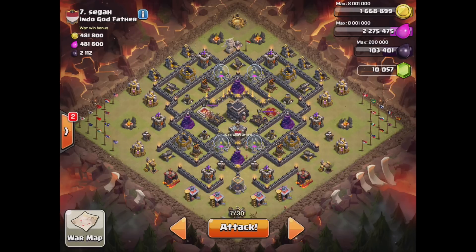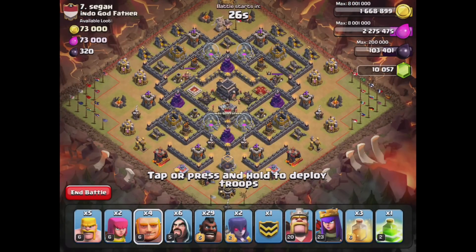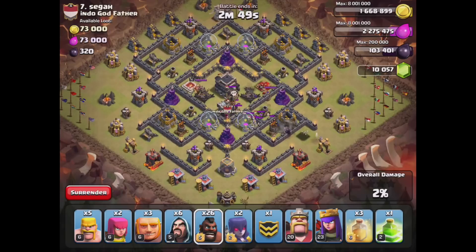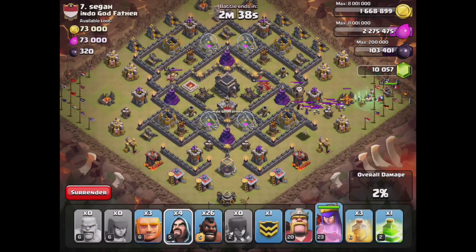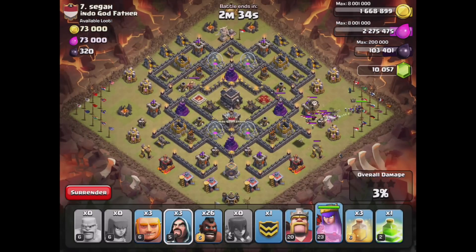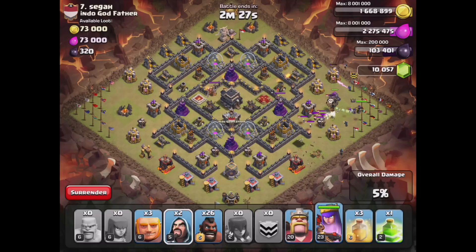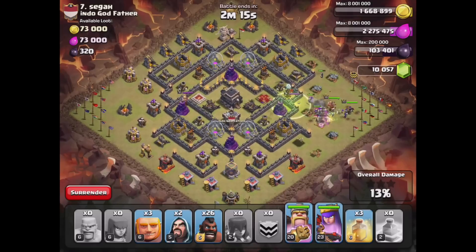Alright, giant going in — okay, three hogs going in. Okay, that's going down here, here comes the six-sealer. Looks like we got everything, should be fine. Let's go ahead and send this golem in. We can get our funnel going up there. Funnel's looking really nice, let's get our jump spell down. Not even sure we needed a jump spell there — she might have actually stepped out — but it's all right.